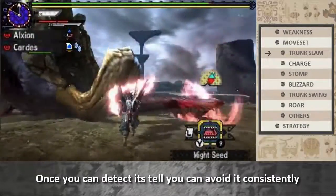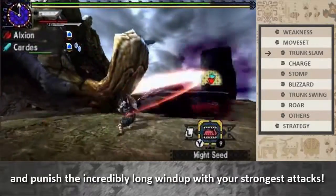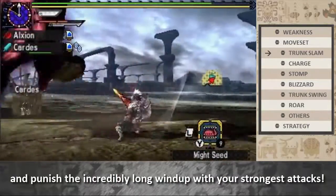Once you can detect its tell, you can avoid it consistently and punish the incredibly long recovery with your strongest attacks.